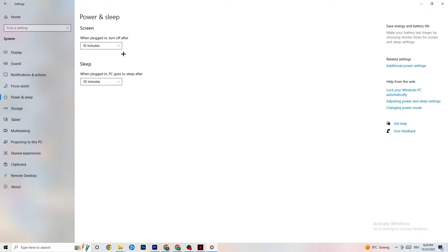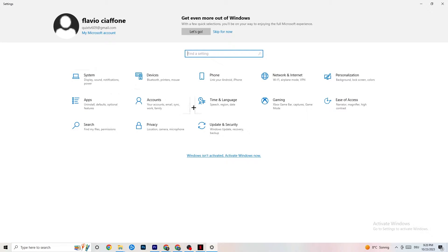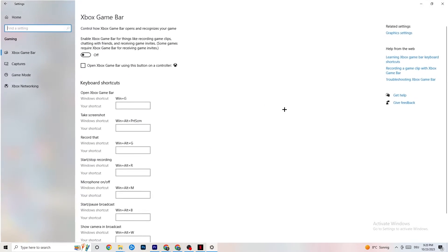The next thing is to go back to the main Settings, click on Gaming. Once in Gaming, you'll see the Xbox Game Bar. I've turned this off and I also want you to turn it off, because the Xbox Game Bar will suck a lot of performance. If it's running in the background all the time, it will cause your game to freeze — especially on low-end PCs it can crash your game or cause FPS drops.